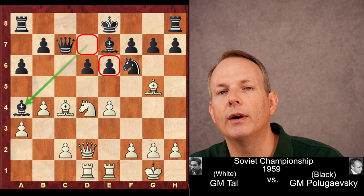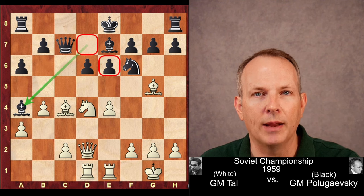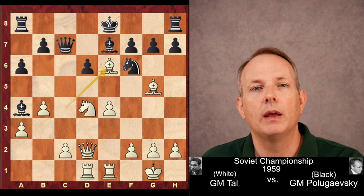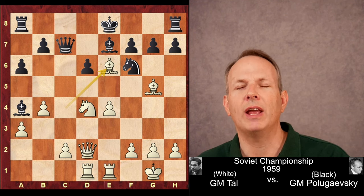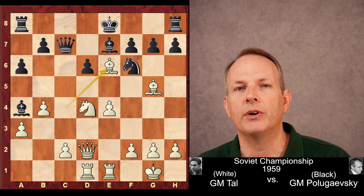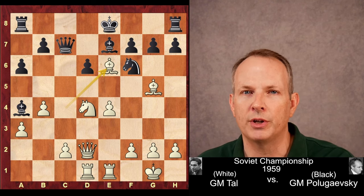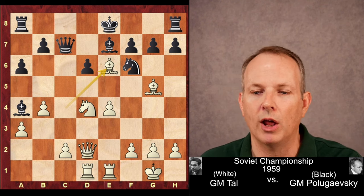And this is where the very important sacrifice is played: bishop takes e6. Tal had a rule — if you sacrifice a piece and in exchange you get two pawns and your opponent's king is trapped in the center, that's a worthwhile sacrifice. If he had a chance to trade a piece for two pawns with his opponent's king stuck in the center, he would pretty much automatically do it. It's a pretty good principle for any of us to follow.